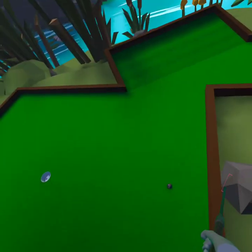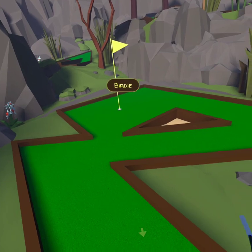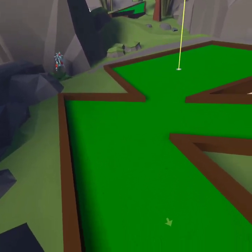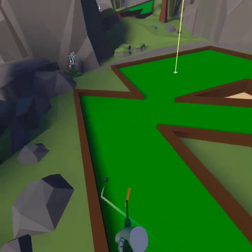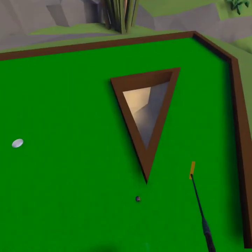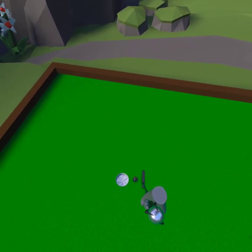This one's a par three. Just got a birdie putt here. That takes our round down to negative two. Pretty good. This hole is just pure skill. This is a pretty hard hole. And that's going to take our round back up to negative one.